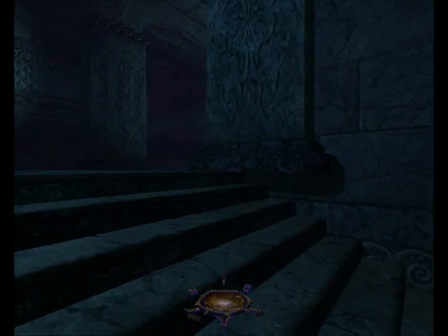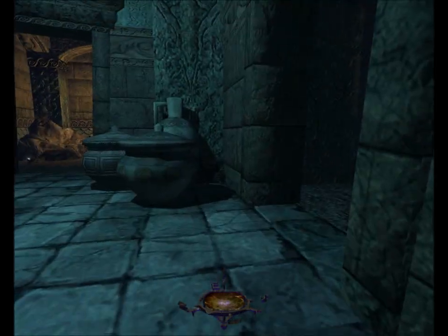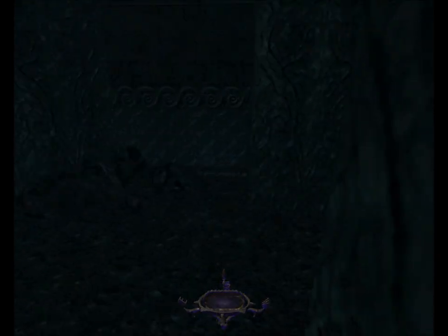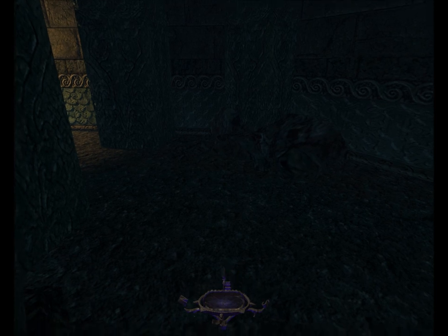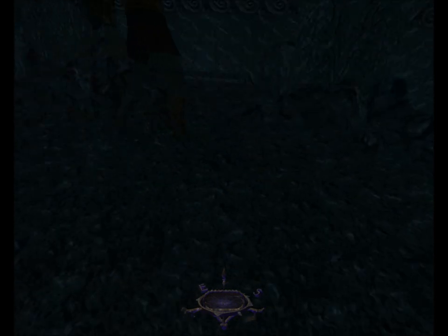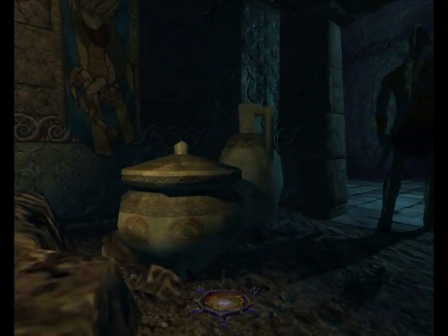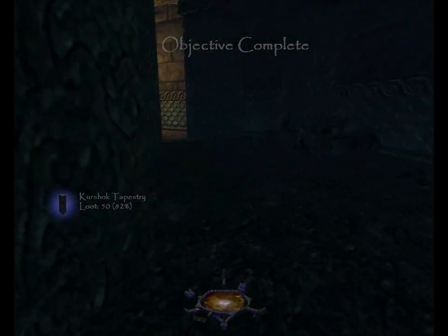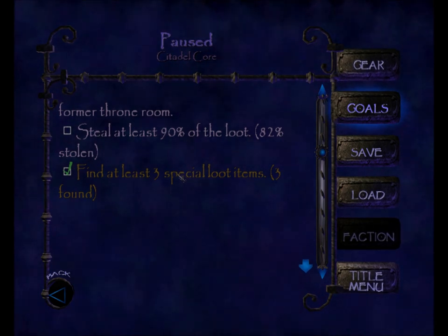I'll go up these stairs and move in behind this guy. There are a couple of pieces of loot in this little side area — I need to see which way he's walking, since it's always best to follow him. He's going clockwise this time. Right behind him I'll creep up over these rocks and grab the Kershok Tapestry off the wall. It's worth 50, brings my total to 82%, and it's the third piece of special loot, which completes the objective 'Find at least three special loot items.' Three found — booyah.